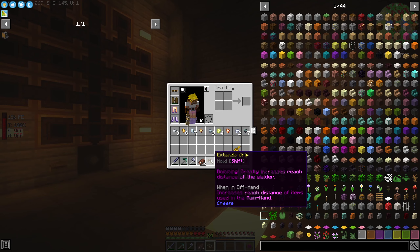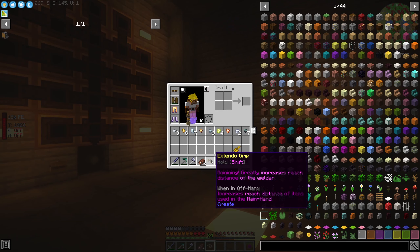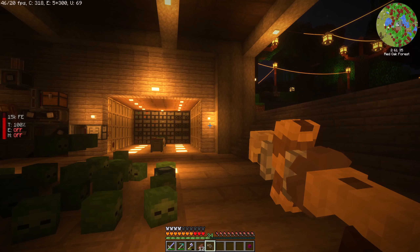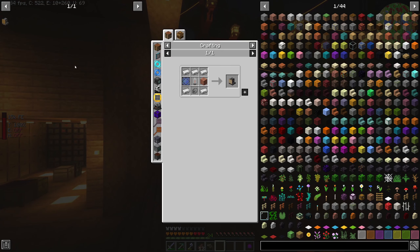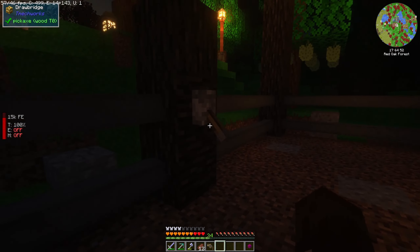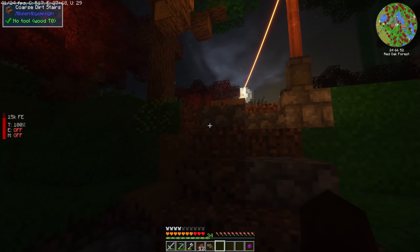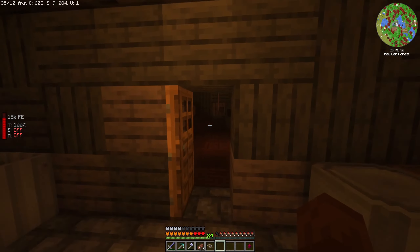It increases reach distance when used in the main hand. What does it do in the offhand, I wonder? I think you can change it — there we go, that does work. The other thing I wanted to do was make a floodlight. I thought it'd be super cool if we had a floodlight pointing up to our windmill. Let's go do that real quick — that'd be kind of fun.